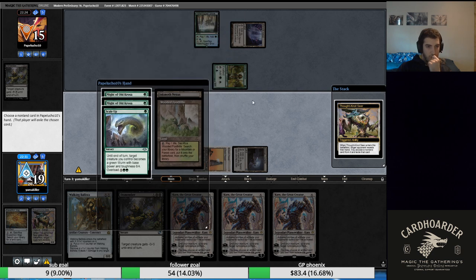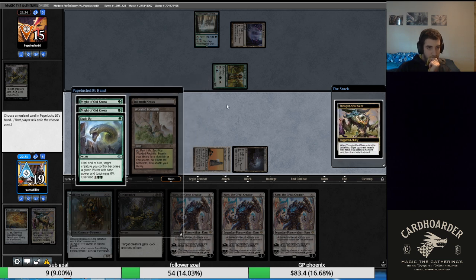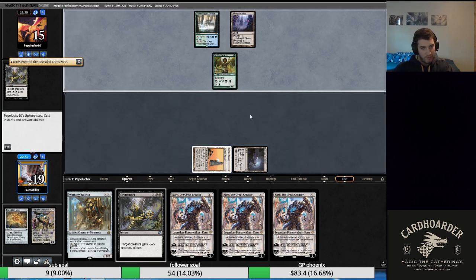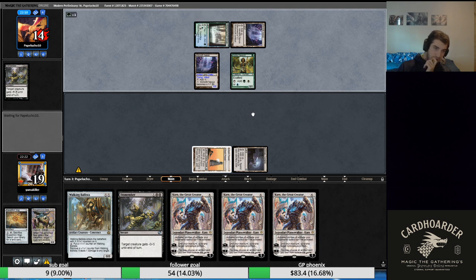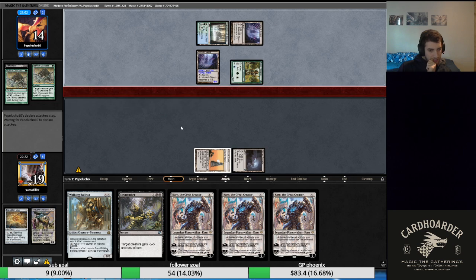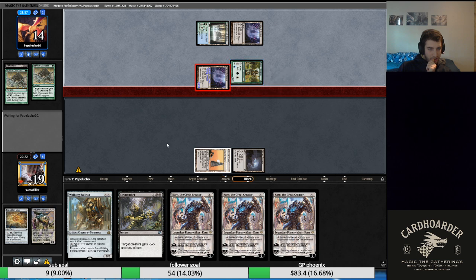We're just dead. I guess we were supposed to leave up Dismember — they just had triple pump spell plus the lands. Leaving up Dismember and playing Walking Ballista would have been a lot safer, but a lot of things can go wrong if we do that too. Yeah, we were just supposed to Dismember there.